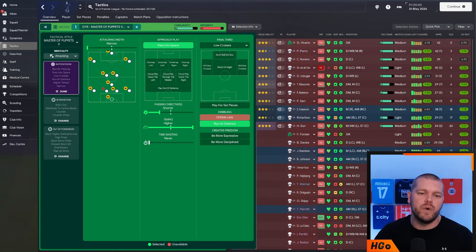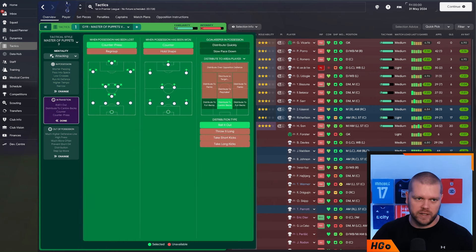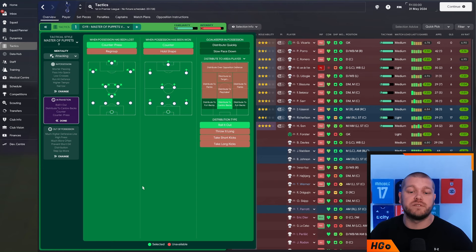In possession, we are set up with narrow attacking width, passing into space for our approach play, shorter passing directness, and a higher tempo. The balance of the approach play means we're not focusing play anywhere in particular, allowing everyone to get involved. Low crosses into the final third, and we are running at the defence in terms of our dribbling style. In transition, we counter press when possession is lost and counter when possession is won. With get further forward on the two centre midfielders they make up a front five, joined by the fullbacks to make a front seven when in attack.